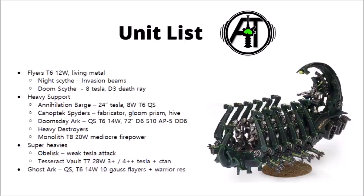Finally, we have Ghost Arcs. These are 120-point troop transports that can carry 10 Necron Warriors or characters. They have 14 wounds and Quantum Shielding, so they're annoying to remove. They have Gauss Flayers for decent firepower up close, and they allow Warriors to attempt to resurrect twice in a turn — much like Resurrection Orbs — so they certainly have the power to regenerate a bunch of Warriors over the course of a game if you leave squads undestroyed.